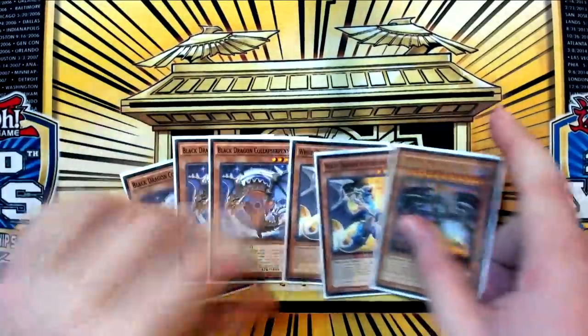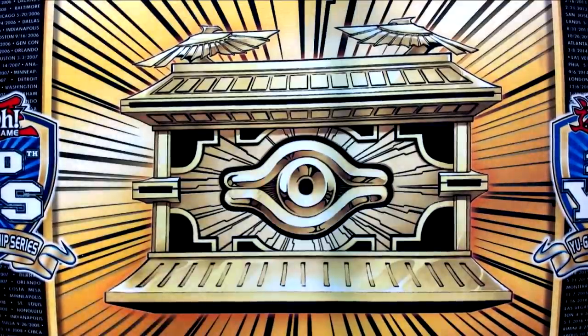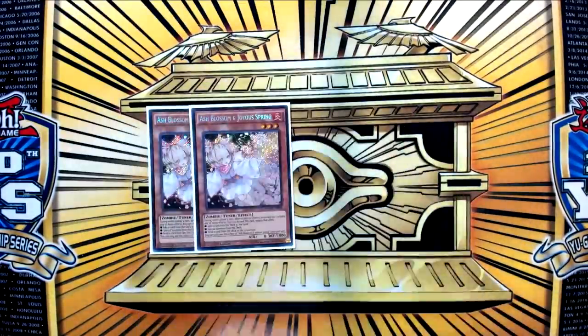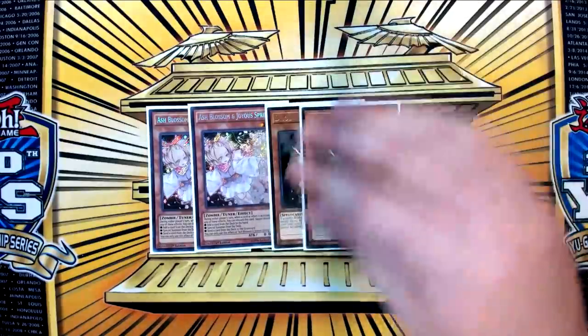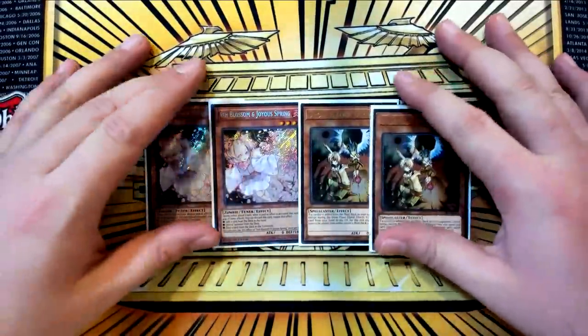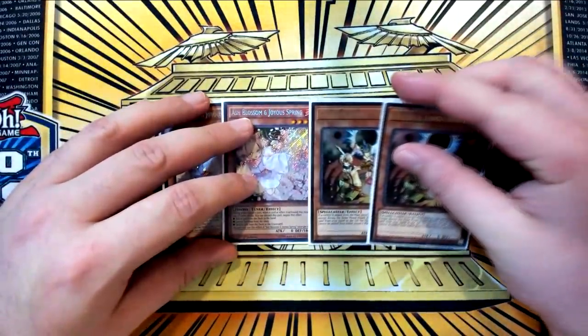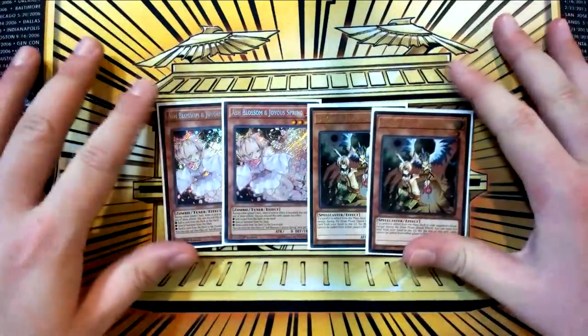I've heavily considered going back to a 41-card list playing three Wyverbuster, but I think the list is fine as it is currently. If I were to go to a 41-card list, my 41st card would be a third Wyverbuster, and if I were to go to 42 cards, it would be another hand trap. Speaking of, I play four hand traps — two copies of Ash Blossom and Joyous Spring and two copies of Droll and Lock Bird. These are concessions to going second; they're not super high impact in the format, but they seem to be the most well-rounded. Droll and Lock is probably the best one — it's the hand trap of the format.